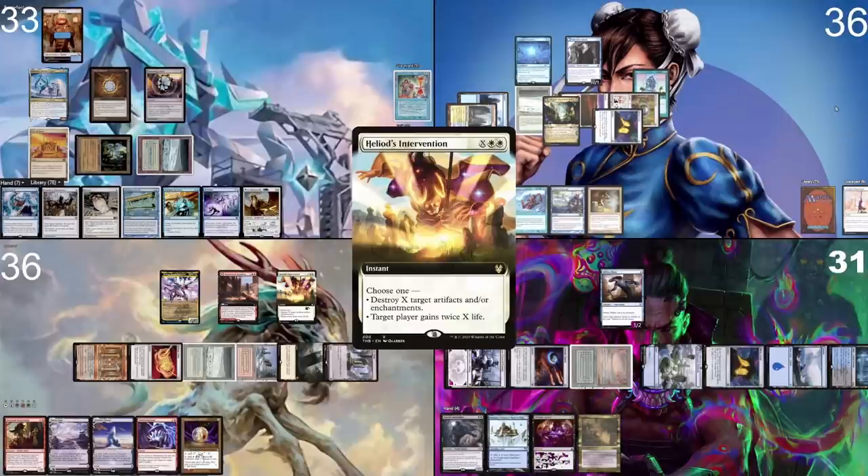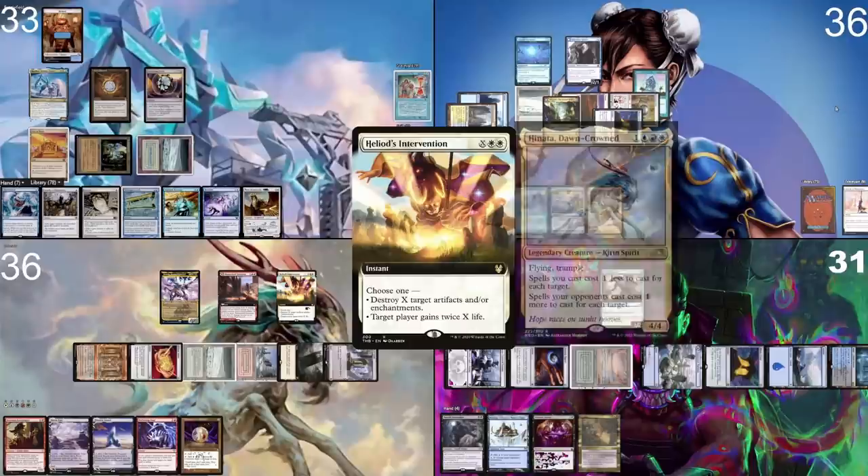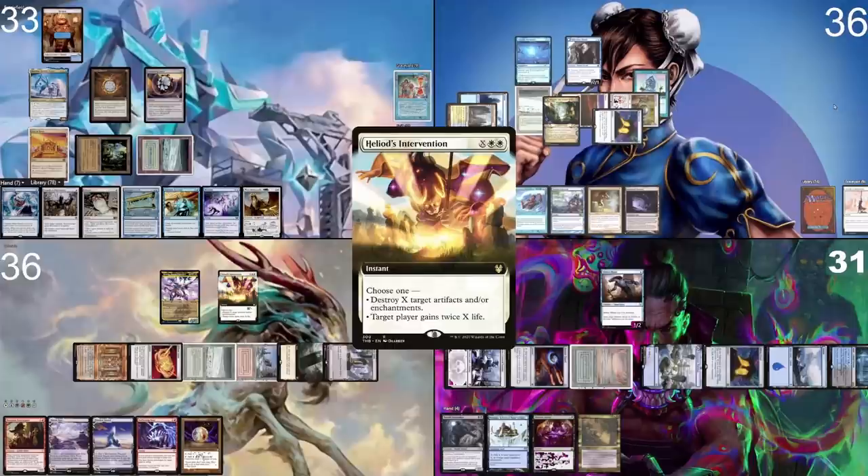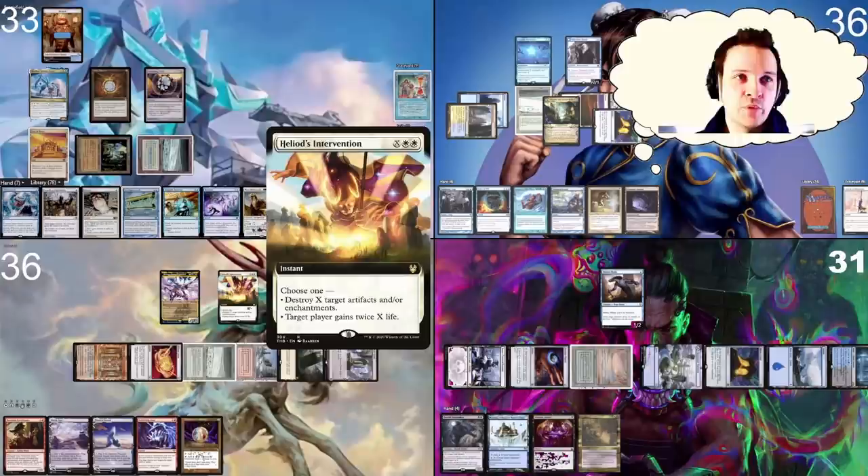I put Heliod's Intervention on the stack — two white and an X — then choose one: destroy X target artifacts and/or enchantments, or target player gains twice X life. What I'm going to do is target every single artifact and enchantment on the board except mine, which makes X go up. But because I'm targeting one thing per each X, Hinata makes it cost zero. So for two mana, I wipe every single enchantment and artifact on the board.